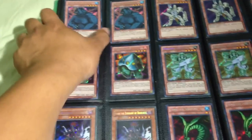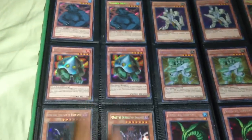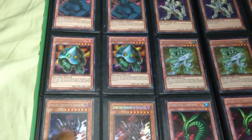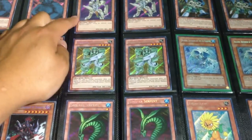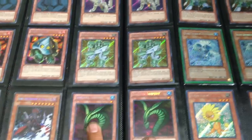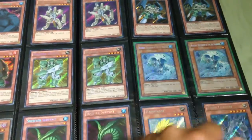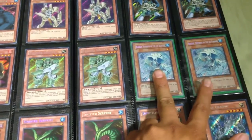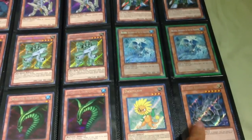Moving on to the secret rares: two Mother Grizzlies, two UFO Turtles, two Gores, Amazeria Darkness. Trying to trade off the tokens with the Gores as well. Two Machina Snipers, two Machina Soldiers, two Sinister Serpents on top, two Machina Force, two Blizz the Defender of the Ice Barrier, one secret Dandelion, and one secret Cyber Dragon.